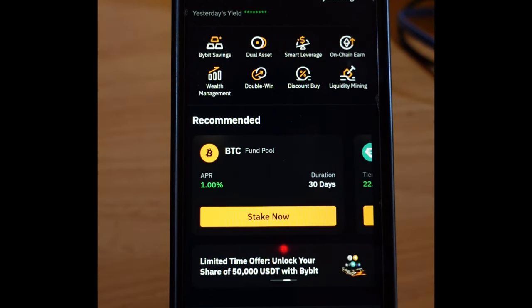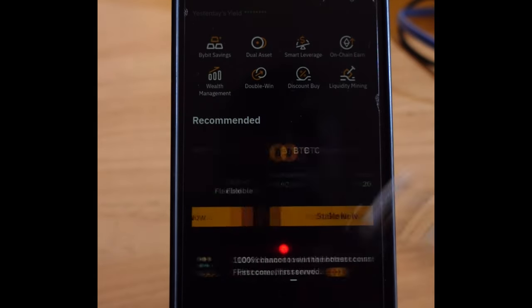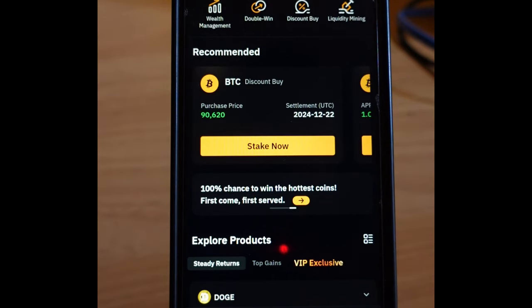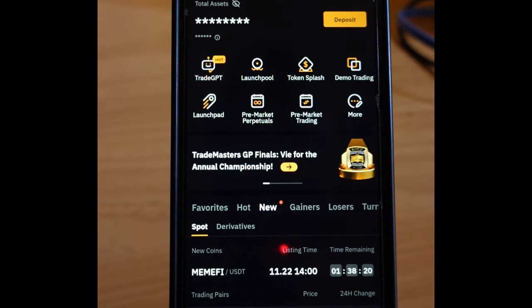The first thing you want to do is get a Bybit account — there's a link to sign up for an account in the video description. The event link will be in the video description. If you're on my Telegram you would have seen the link already. If you're not on Telegram, use the link in the video description or my bio to join us.